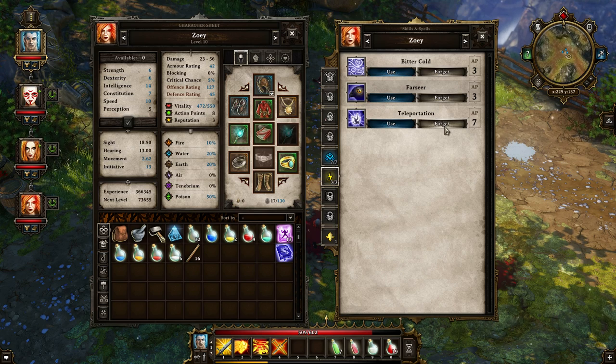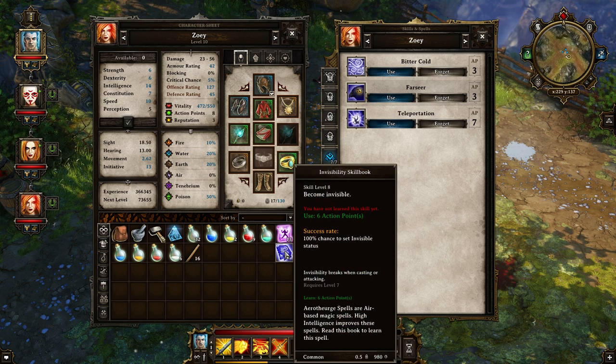Hello everybody, welcome back to another episode of Divinity Original Sin. Before we get started, I just want to go through a few things I've changed. First things first, I was debating whether or not to get rid of Farseer so I can actually learn invisibility.